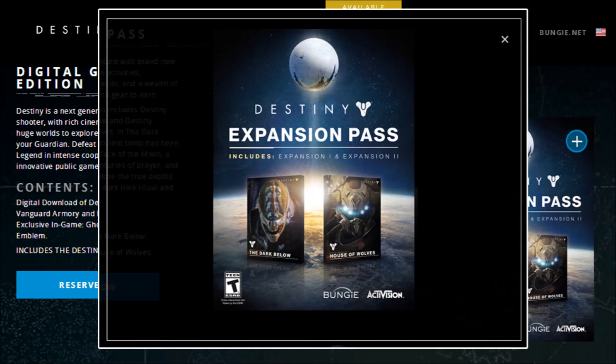You also get the Destiny Expansion Pass which allows you to expand your Destiny adventure with brand new story missions, cooperative activities, competitive multiplayer arenas and a wealth of all new weapons, armour and gear to earn. The Destiny Expansion Pass includes Destiny Expansion 1, The Dark Below, and Destiny Expansion 2, House of Wolves.